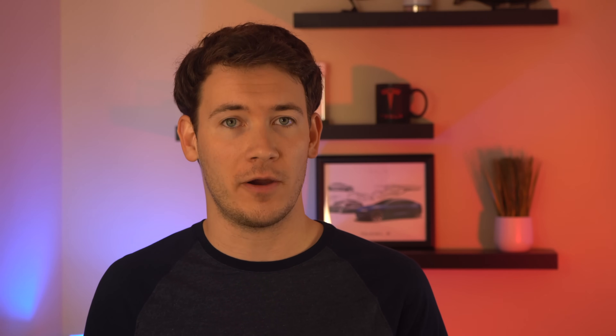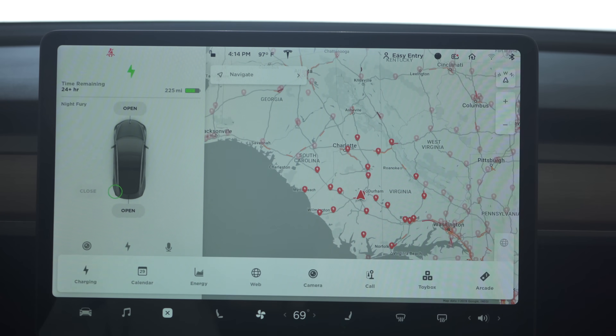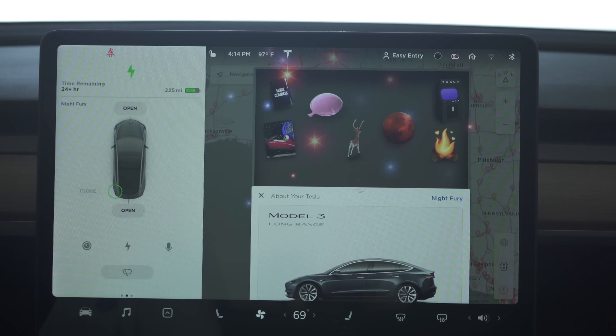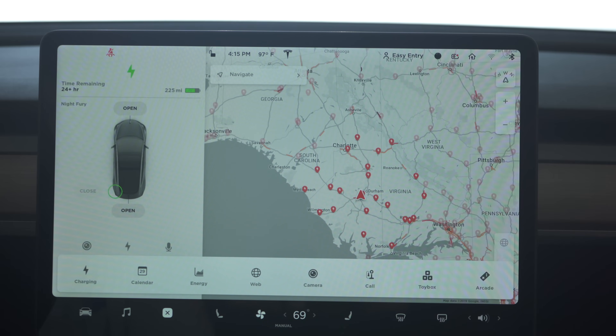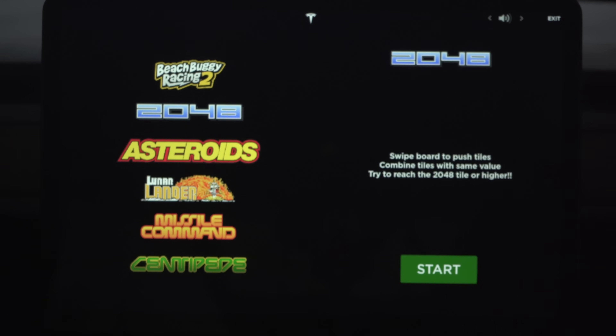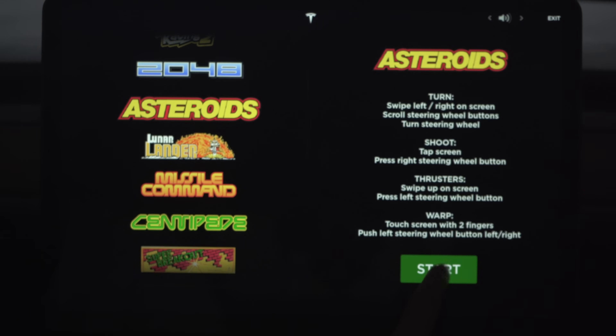Related to the new game, Tesla has now added two new icons to the application launcher in the main UI of the car. What was formerly known as Easter eggs can now be located in what is now called the Toy Box in the application launcher — this includes the fart machine, romance mode, and more. The second new icon added is Arcade, which is now an easy shortcut to get to all of the fun games you can play on your Tesla for free while you're parked.